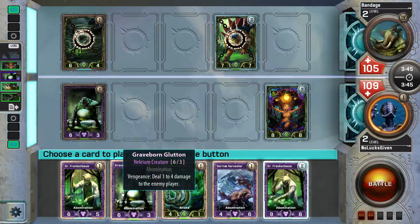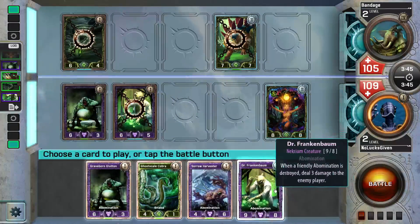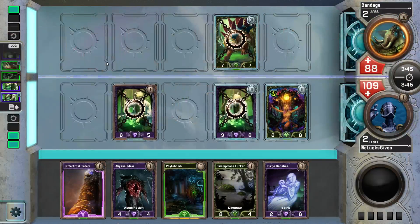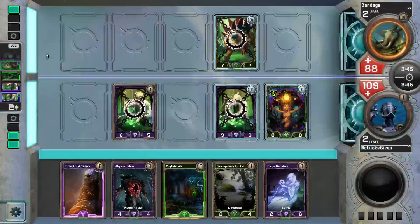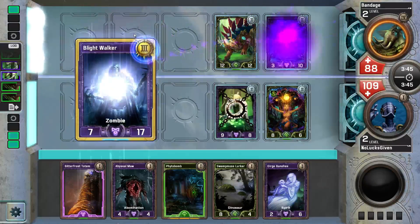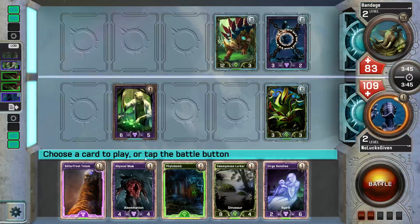Do we just play a bunch of Franken-bombs here, or do we play Graveborn Glutton? This Graveborn Glutton is going to deal one to four damage, this guy's going to deal two — so it kind of averages out, but this will probably deal more damage over time because it's going to count this guy and might count this guy as well. You got to see the other side of the table from this deck, Dark Turkey — this deck has got a lot of abominations: three Graveborn Gluttons, three Dr. Frankenbaums, three Abyssal Maws.